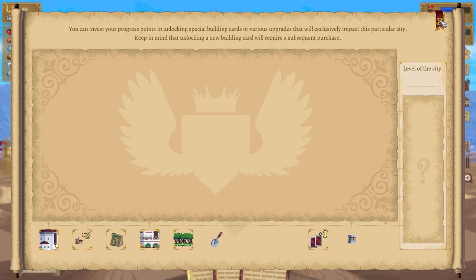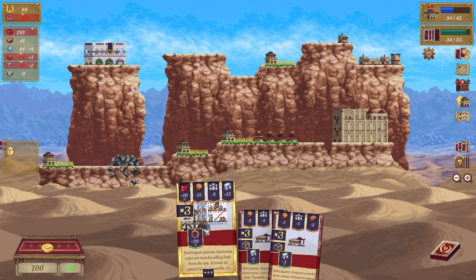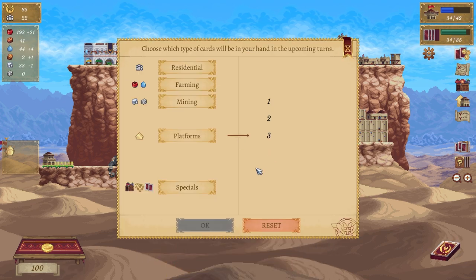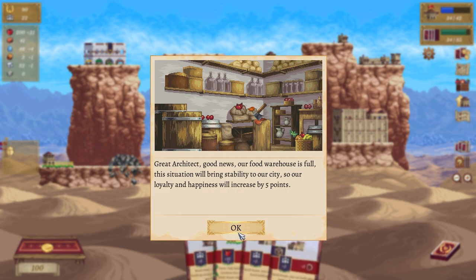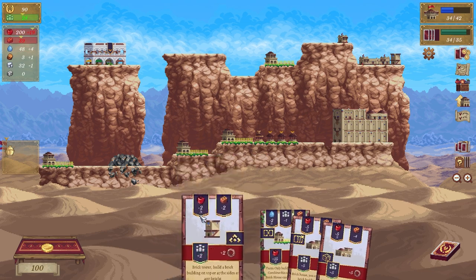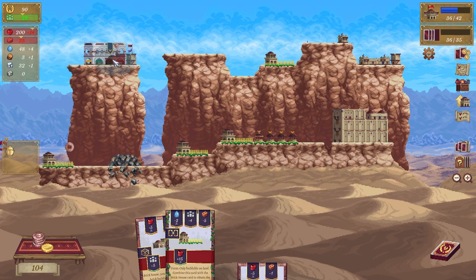We need to get rid of one, two, three — discard — so we're going to go residence, residential, farming. Food warehouses are full — the situation will bring stability, cool. Let's go this one — 12 — unlock a new card, lovely.